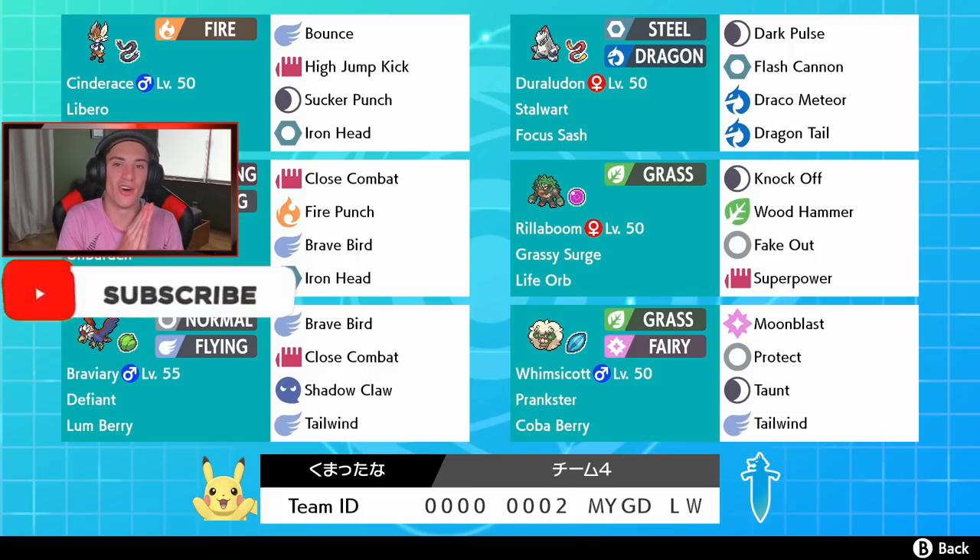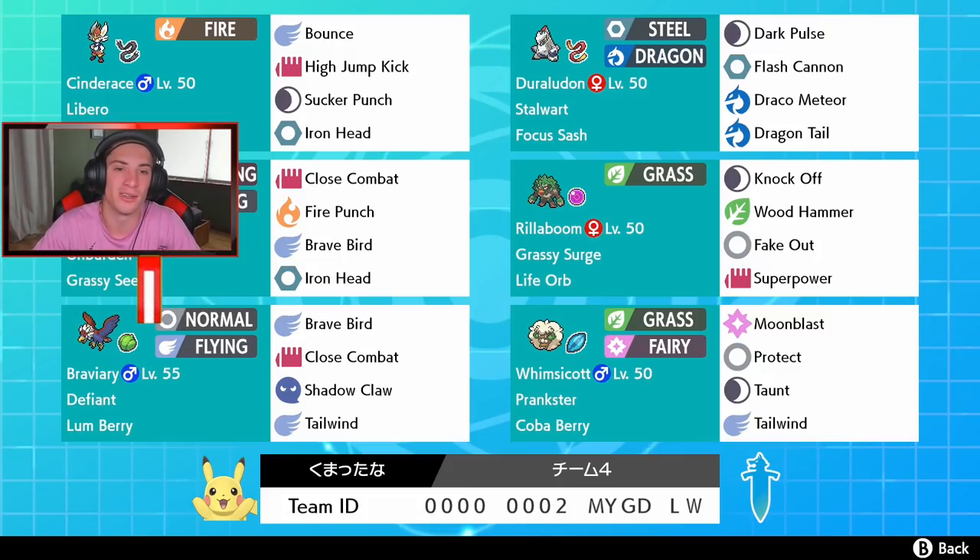Rocking out in the front spot is a Libero Cinderace with the Expert Belt, running Bounce, High Jump Kick, Sucker Punch, and Iron Head. One thing I'd probably change is take off Bounce and give it Pyro Ball — you always want a fire move on Cinderace. That said, Bounce can work well especially if we Dynamax to get Max Airstream STAB and a speed boost.